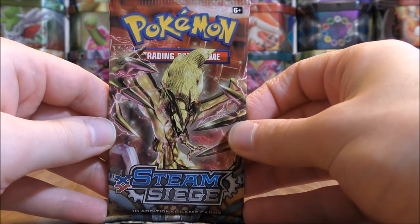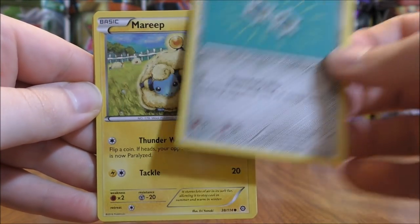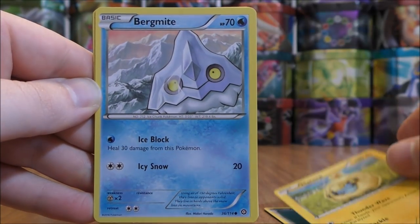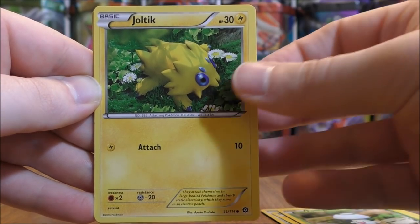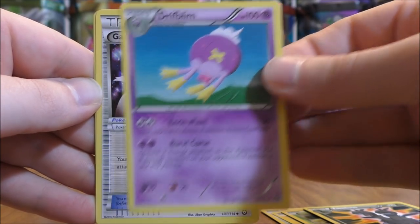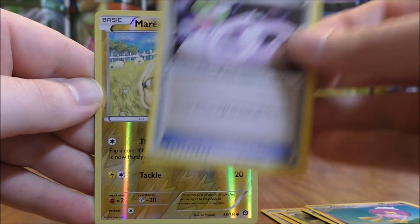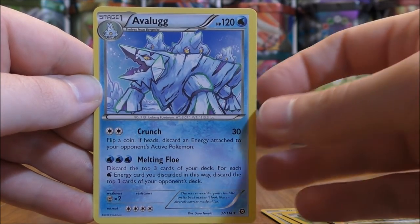Yveltal Break cover artwork pack now. Klink to start the pack — Mareep, Bergmite, Foongus, Joltik, Zweilous, Drifblim, Gardevoir, Gardevoir Spirit Link. Reverse Hollow of a Mareep, just a common. And the Rare here would be an Avalugg.